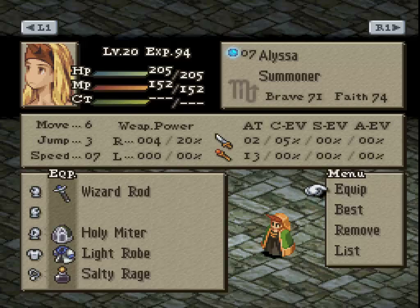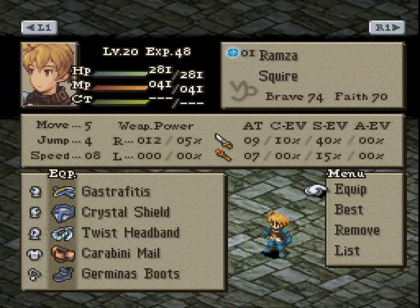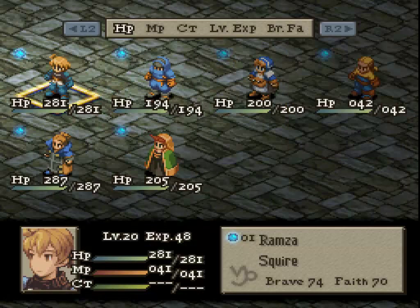Summoner meanwhile is using the light rope that I just picked up as well. Again with 7-speed, again with the salty rage, so she ramps up — same deal again. Crossbow, a little bit of everything, but not very good at anything, sadly.